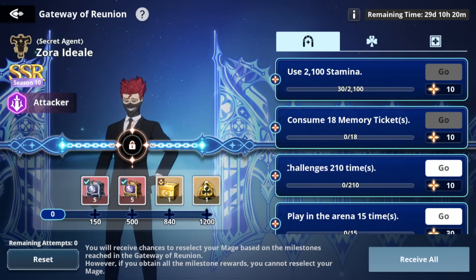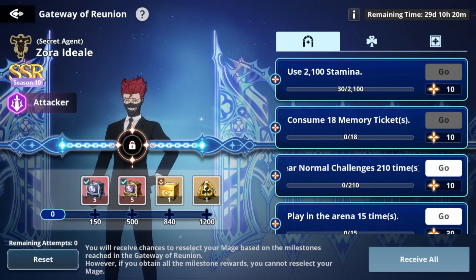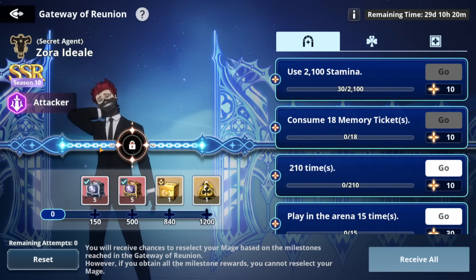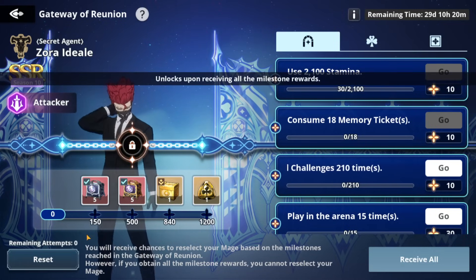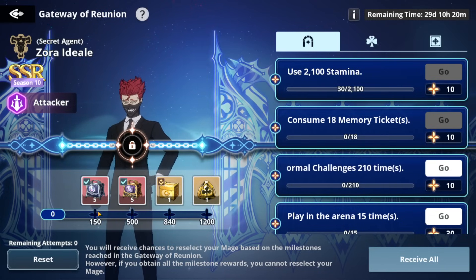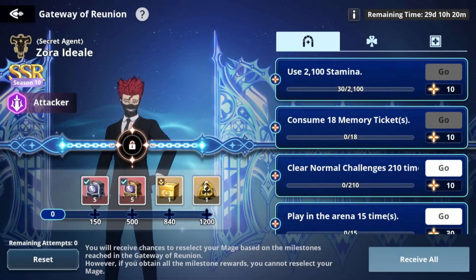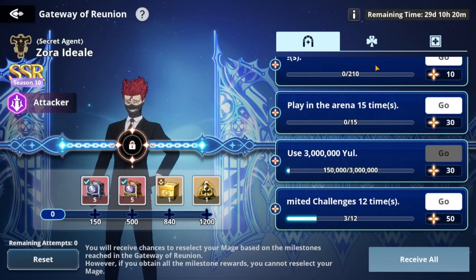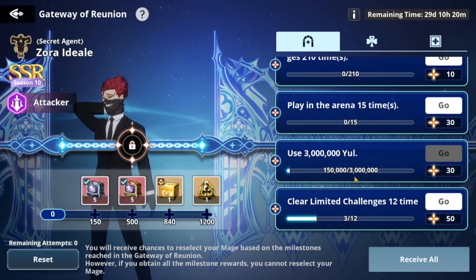We're going to get into it pretty detailed, covering a lot of teams and future teams I could see coming out. So let's start with Gateway of Reunion. I would have reset it just to show you everything, but I chose it before and can't reset until I hit the milestone. As you can see, there are points up to 1200. You need to get to 1200 to unlock your mage, and this is going to be done over a long period of time — usually about a week to two weeks.